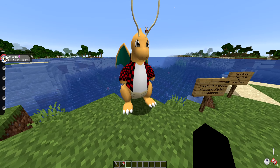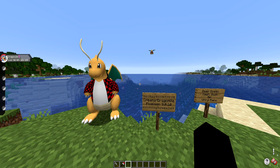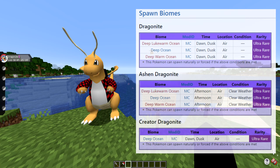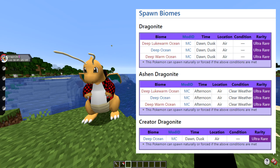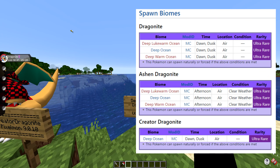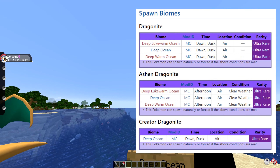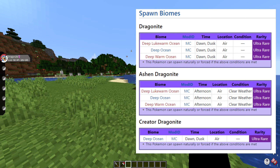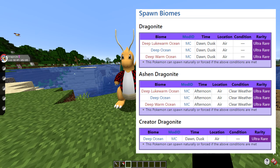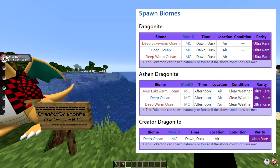This Dragonite actually does have different spawn conditions than regular Dragonite. On screen right now is the difference between all three Dragonites, just so you guys can see there is a difference in all of them. But specifically, this creator Dragonite will spawn in the deep ocean biome at dawn or dusk in the air at an ultra rare chance of spawning. It will be an extremely hard thing to encounter, because Dragonites themselves are very rare to find in your Pixelmon world.